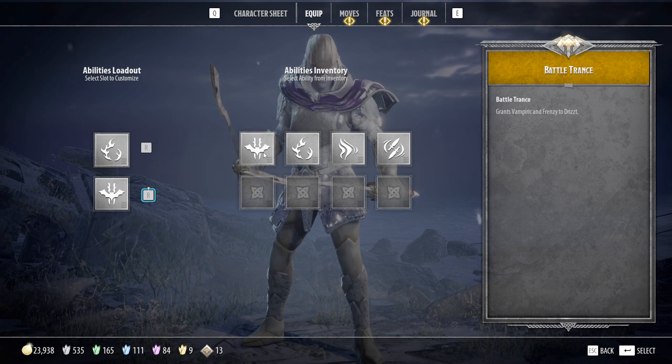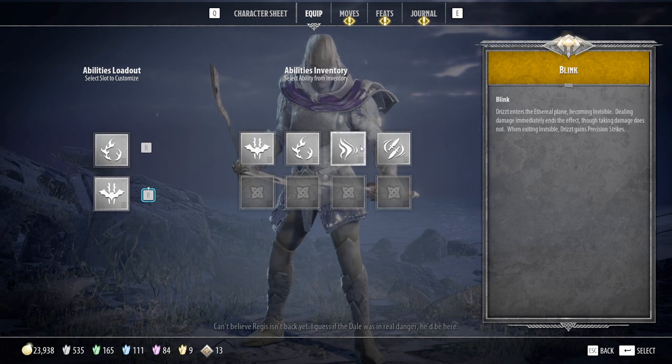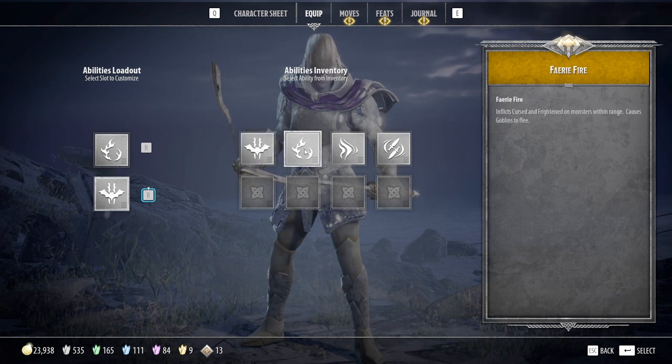The next one is battle trance. This grants vampiric and frenzy to Drizzt. This is absolutely critical, especially when you're taking on higher tier and longer runs where you're going to want to prioritize increasing your loot. You're basically gaining the ability to heal yourself. You could go with blink and cloud of daggers, but in my opinion they are not nearly as good as these two.